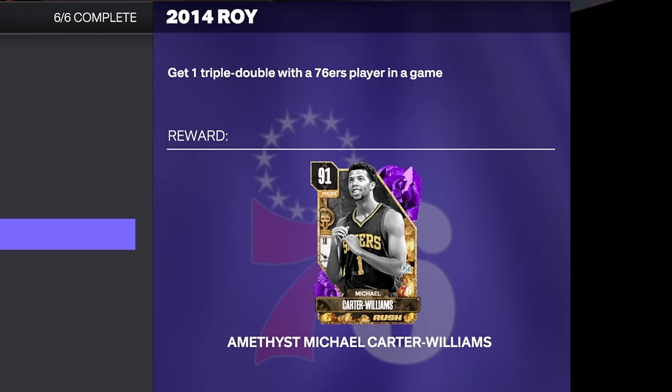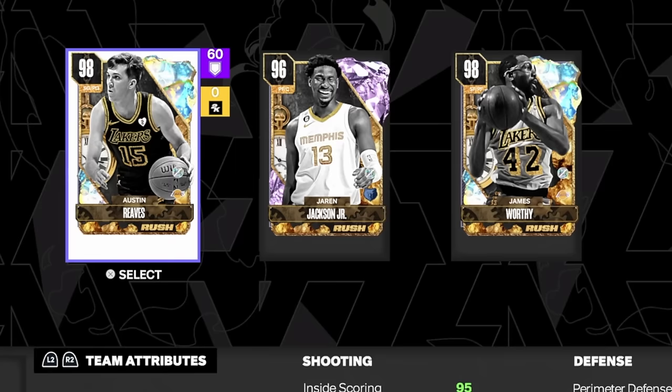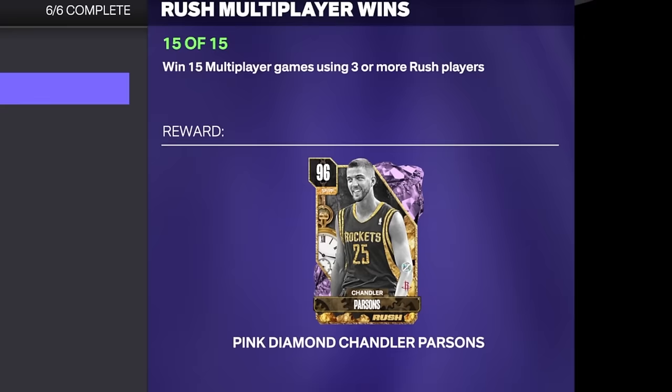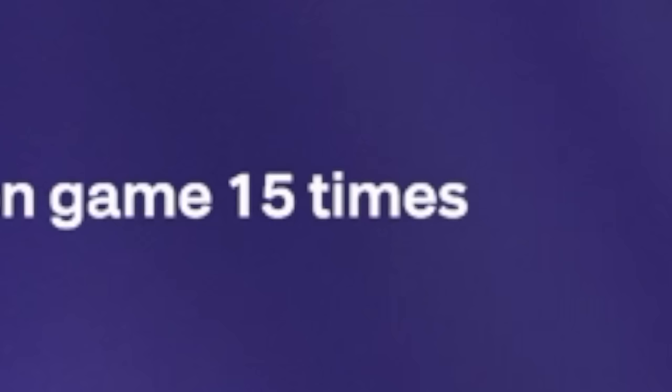I ended up completing the Rush 3 challenges, and these ones were exhausting. The first few challenges aren't too bad — you end up getting these Amethysts and Diamond players, which is pretty easy. But then this one here, you have to win 15 multiplayer games using three or more Rush players. I ended up doing that in Triple Threat Online, and that's how we were able to get those wins for the Pink Diamond Chandler Parsons.